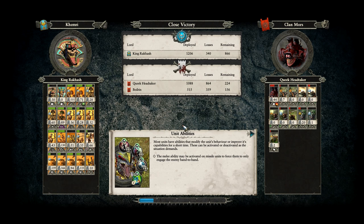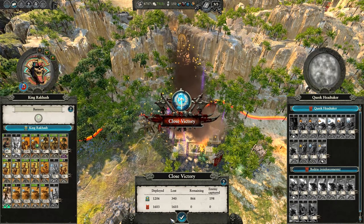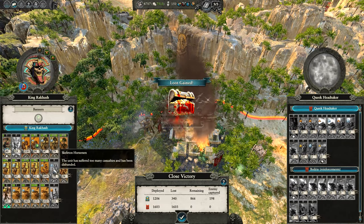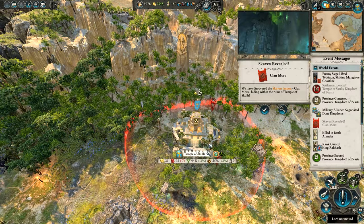We lost a few units I probably didn't want to lose. Our Lich Priest died — I find those Lich Priests so awful. I don't know what it is, maybe I'm just being stupid with them, but they always seem to die — they're just really weak. The Skeleton Horseman and the Screaming Skull Catapult are both gone. We'll just occupy the settlement.